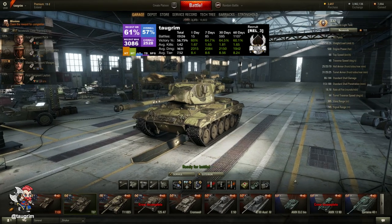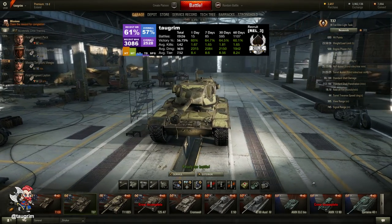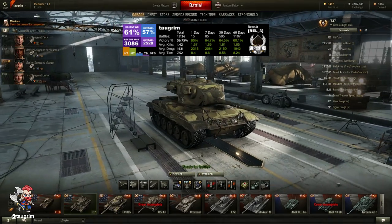This is episode 30 of our Road to Unicom. Today we look at the T-37, a tier 6 American light tank.